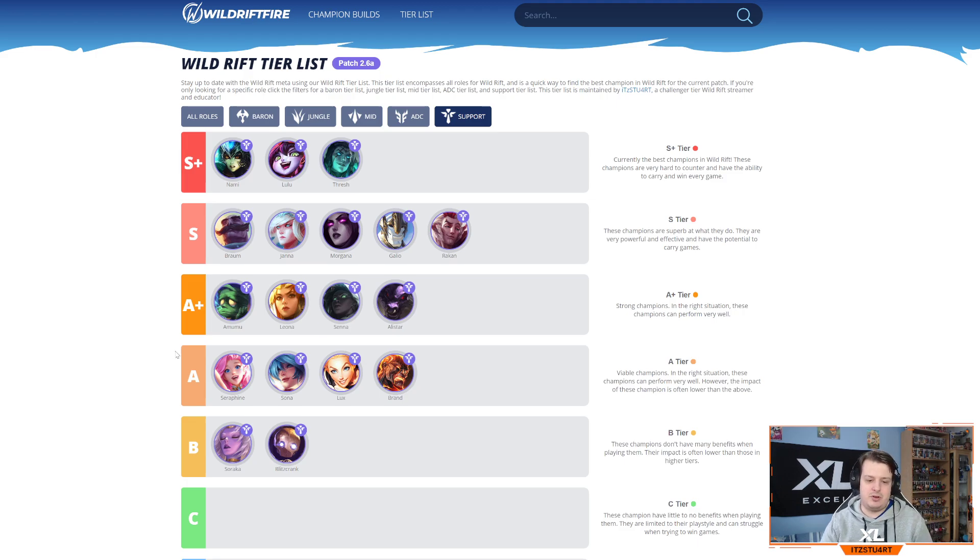Seraphine, Sona, and Lux are enchanter supports but nowhere near as good as Janna, Nami, Lulu, or even Senna. Seraphine can still do well — she has her ultimate to get a five-man charm and can be built AP in the support role. Sona struggles a lot in the early game but if you get to late game she's one of the best scaling supports — lots of shielding, healing, and damage by spamming abilities with Sorcerer's Shoes and Ardent Censer. Lux has definitely gone downhill since she got nerfed and since other supports entered the meta.